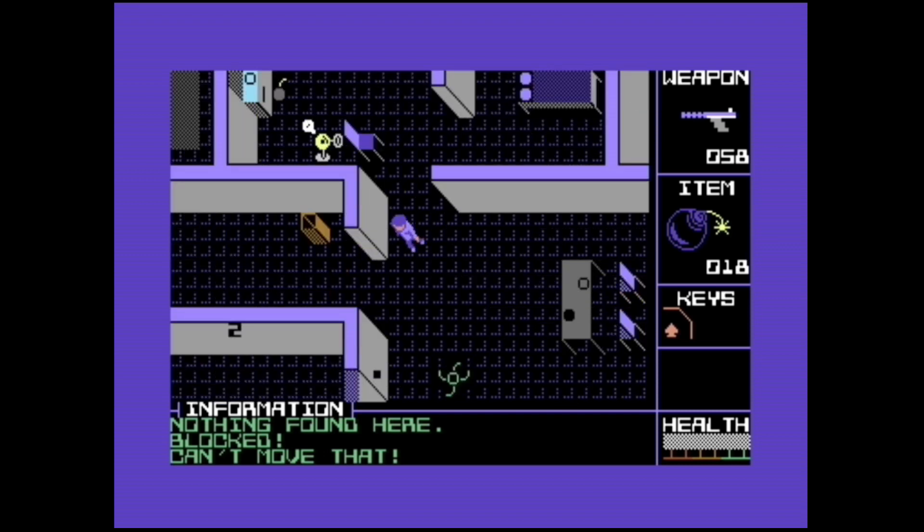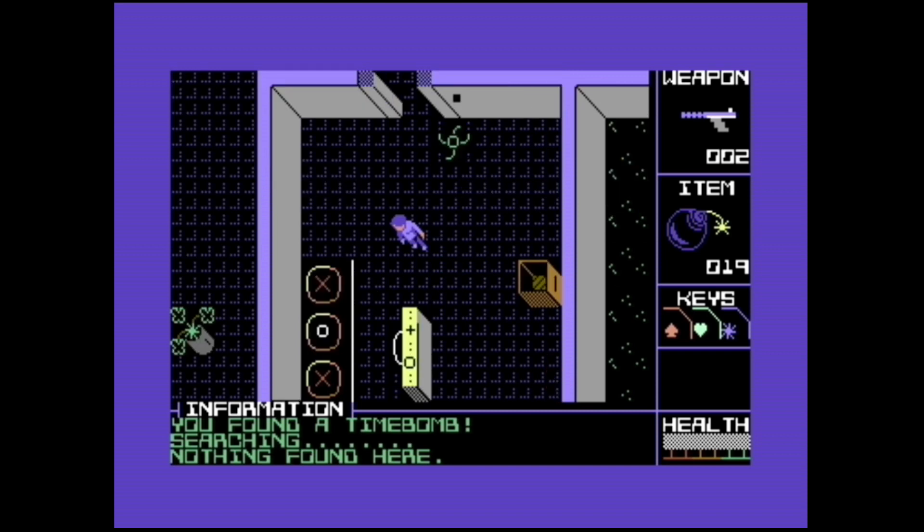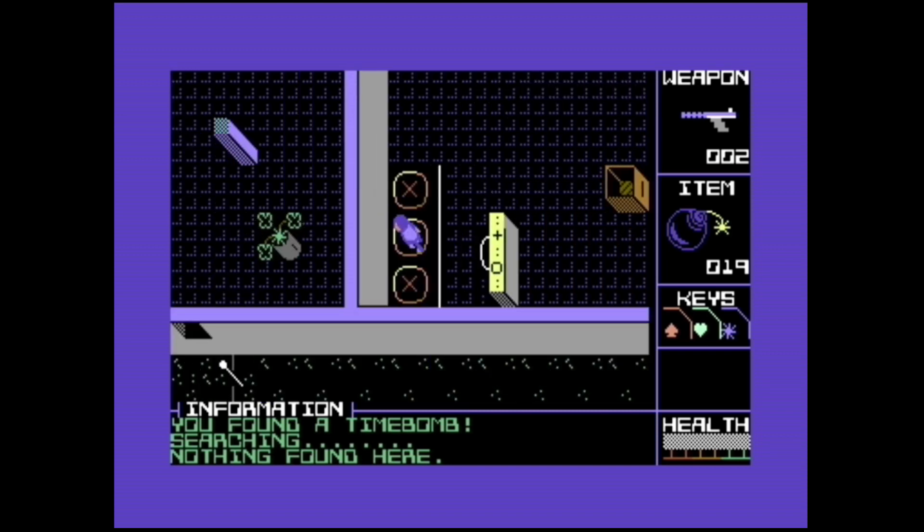Once every robot has been destroyed, you can then make your way to the transporter room, step on the platform and complete the stage.